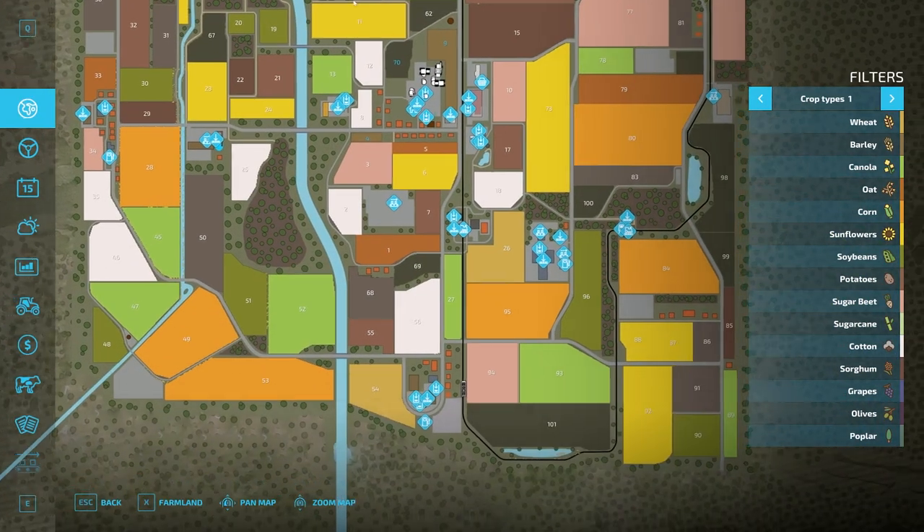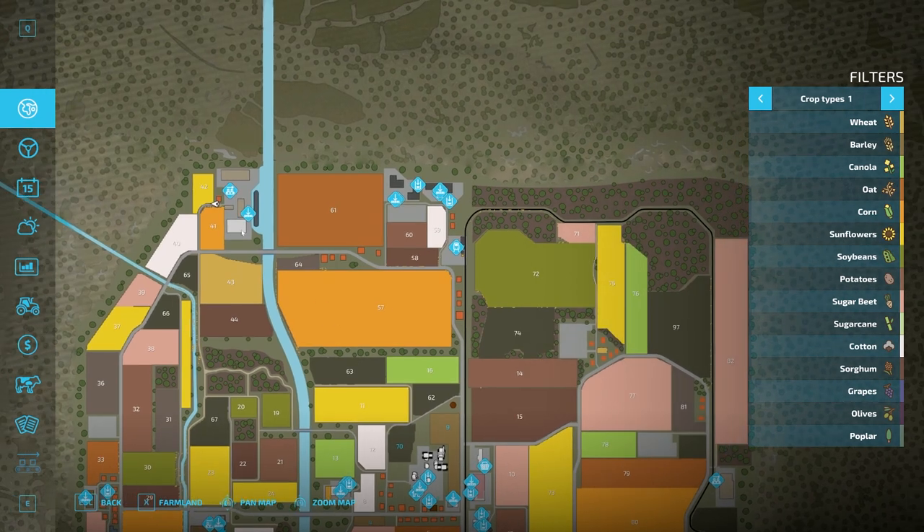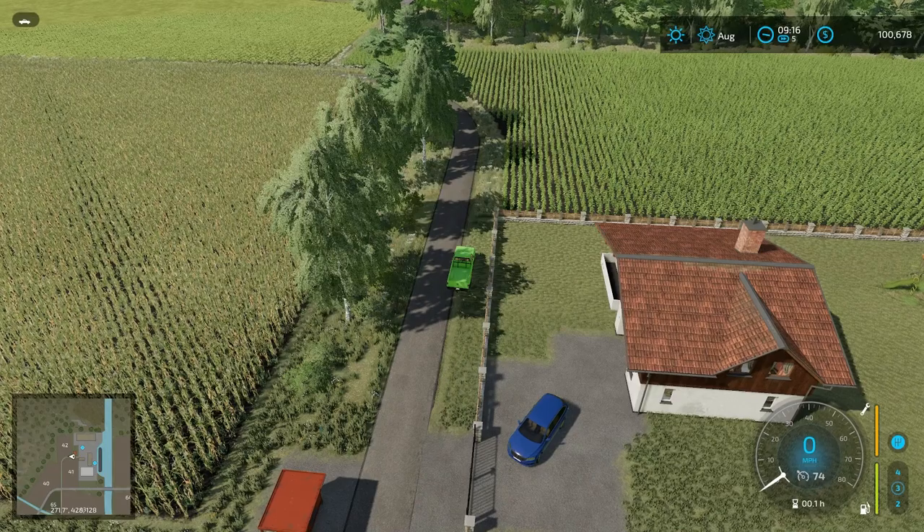You wouldn't expect a harbor on a map like this that's not really a coastal map. You just have the river going down the middle, but it's really cool that they included a harbor so you can ship stuff out via harbor. We'll head up around here - we'll probably take a look at the rest on the flyover.